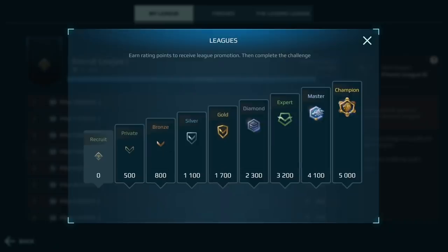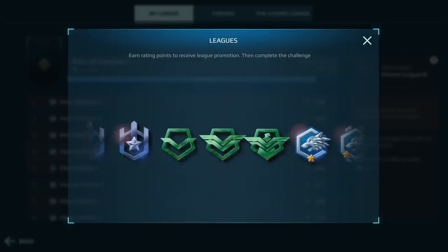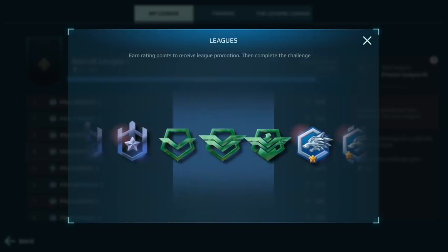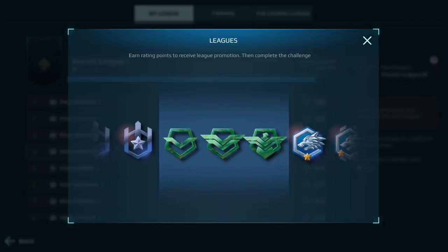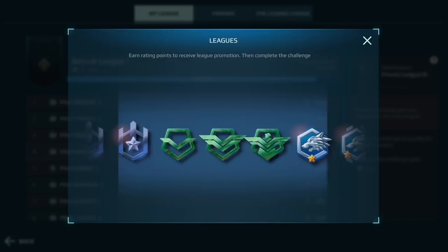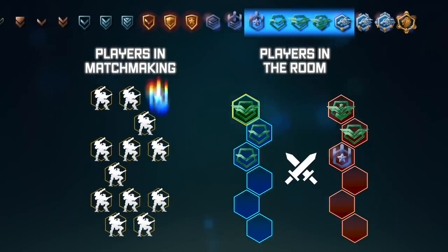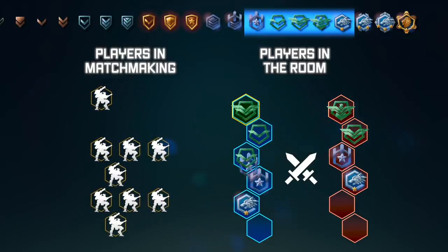If there are no players with a similar rating in the queue at this very moment, the matchmaking mechanism moves on and expands its searching range. As the waiting time increases by fractions of a second, the matchmaking criteria get more and more flexible. The mechanism will still be looking for the closest rating values, but now it will not hesitate to invite players from the neighboring leagues.